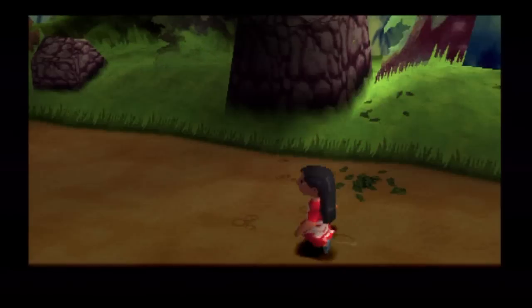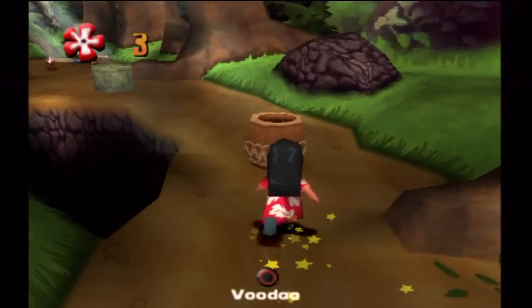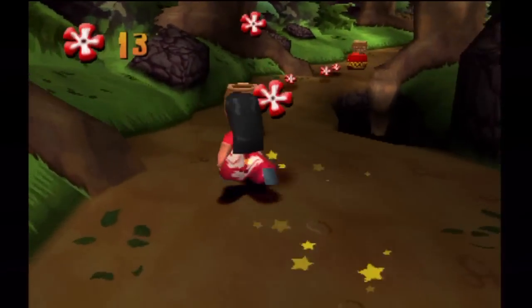The only difference is she doesn't spin — she stabs things with this glowing green thing. I'm not really sure what that is. It looks like a knife, but then again, why would that little girl be having a knife cutting up animals in the forest?